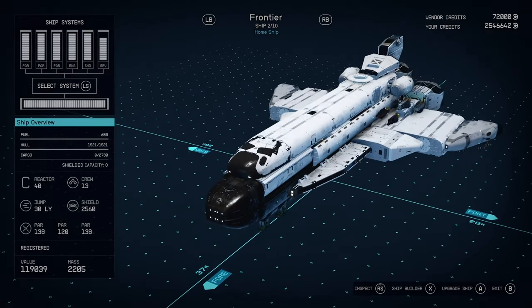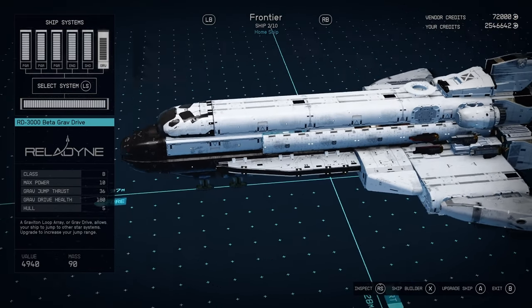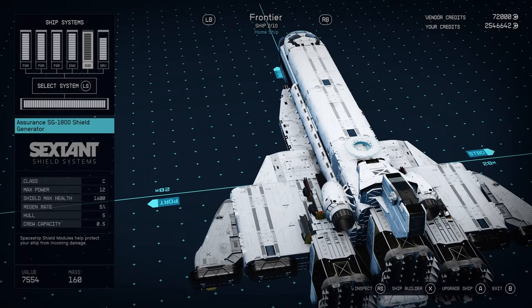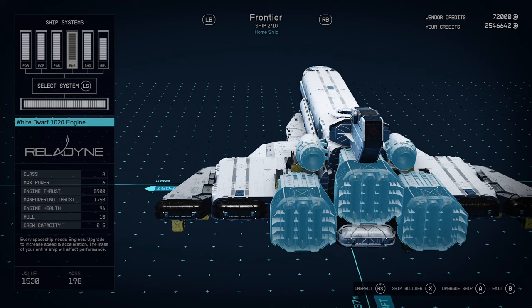It's got the most power points in the game at 40, and it's a Class C Reactor so we can use Class C parts. Our grav drive is hidden right in the middle of the ship — it's just the lightest mass grav drive that gets me at least 28 light years of jump range. We've got the Assurance SG1800 Shield — most shield health in the game. In the engines, we've got a mix just to get the right look of the back of the orbiter: three Sal 6830s, and then a couple of White Dwarfs on either side. Even though those White Dwarf 1020 engines are Class A engines, we're still only getting 130 top speed because of the Class C Sal 6830s.